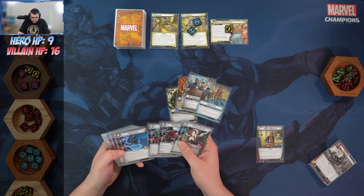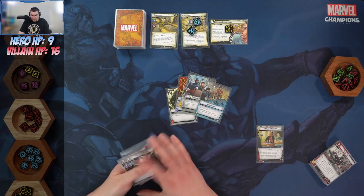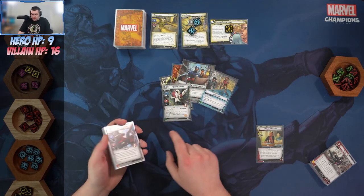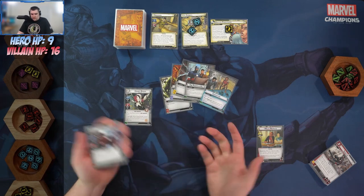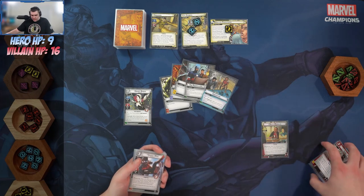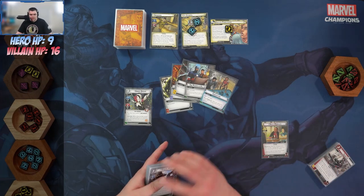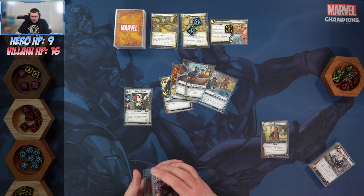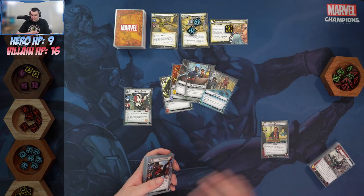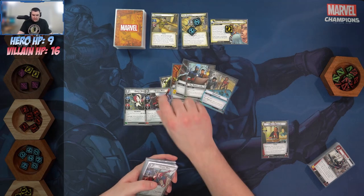We're running some of our new allies here. We've got Ghost Spider — you can only play her if you control a Web Warrior card, so that can be Miles on the Spider-Man side. Whenever Ghost Spider leaves play, search your deck for an identity-specific event and add it to your hand, which is excellent for Miles.